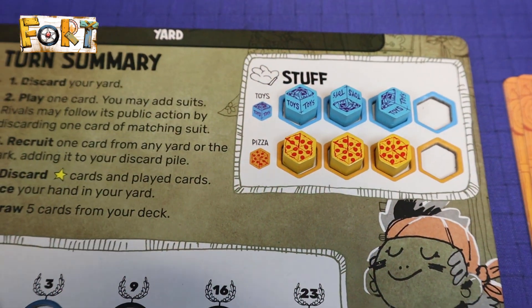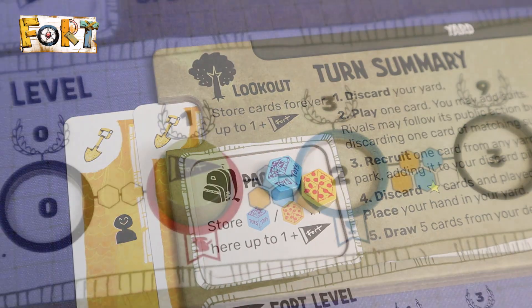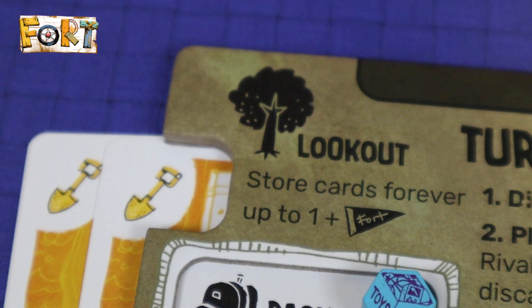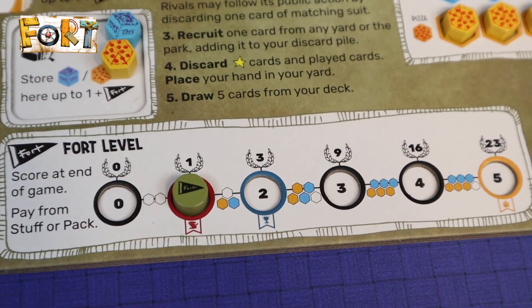Actions in the game are dictated by card actions, like getting toys and pizza onto their stash or backpack area, increasing the fort level by paying the resource requirements, or tucking cards away to the lookout area.